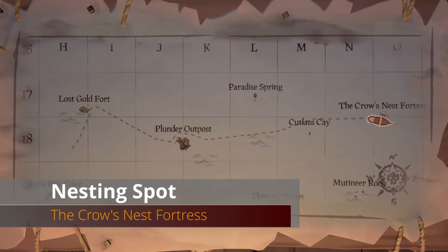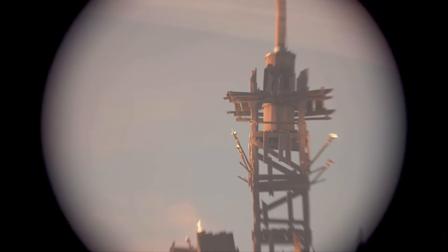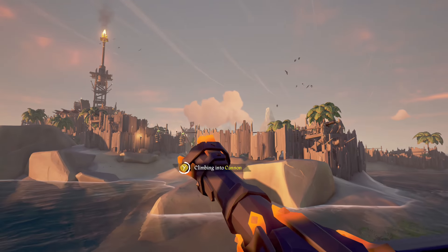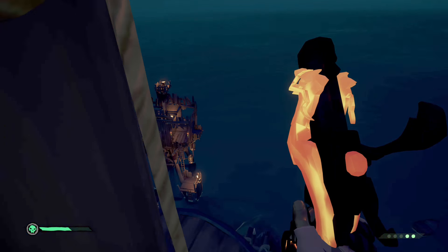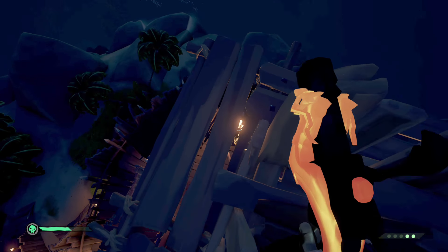Heading east from Plunder Outpost to Crow's Nest Fortress. You need to land on the center tower — it's a difficult shot, but once you land on the top portion drop down onto the platform. You'll see a painting of a crow — interact with that for the next commendation.